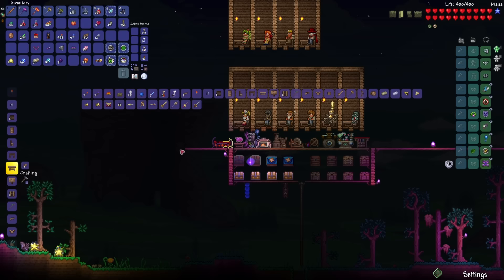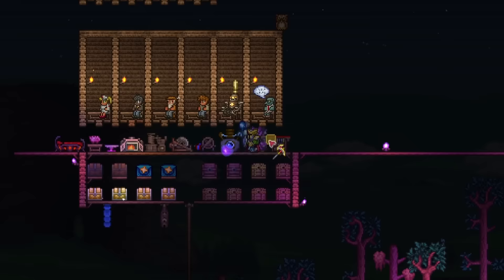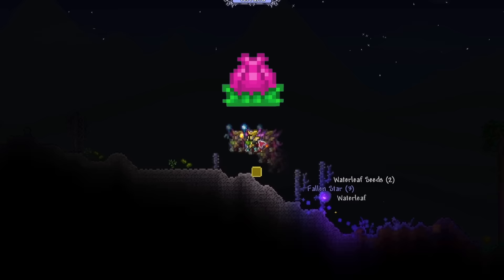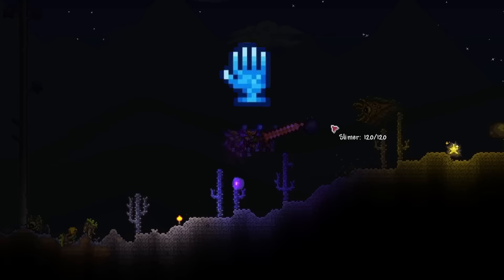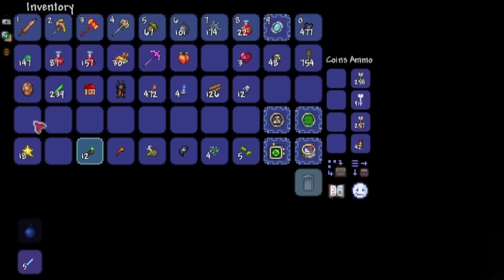Now with all three souls, let's make the Pickaxe Axe as well as the full Hallowed Armor. Now I'm going to go to the jungle to mine some chlorophyte and farm some more turtle shells to make the full Turtle Armor, as well as look for the Plantera bulb. And if possible, I want to try to find a Mimic so it can drop the Titan Glove — and with that, I can make the Mechanical Glove and potentially the Fire Gauntlet. The Copper Shortsword after defeating those three mechanical bosses is now at level 24 — it almost has 100 melee damage.